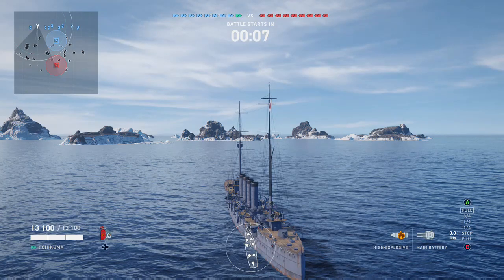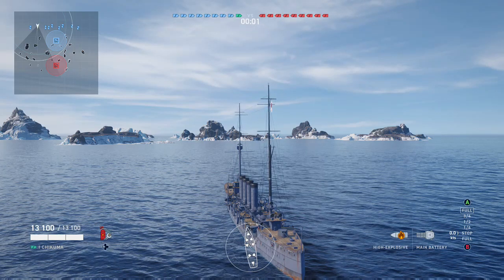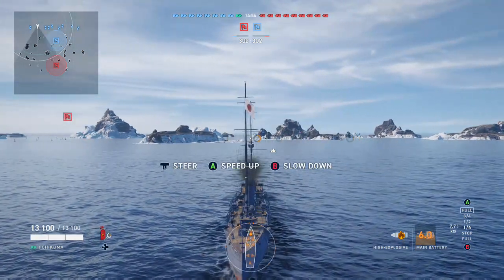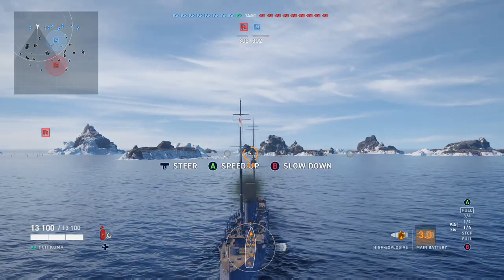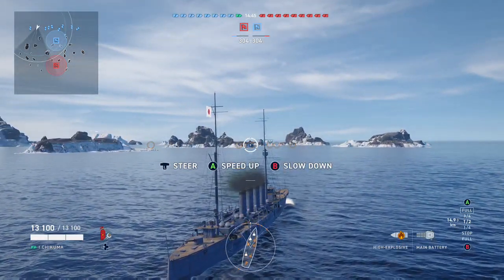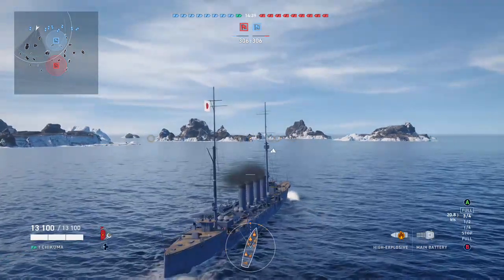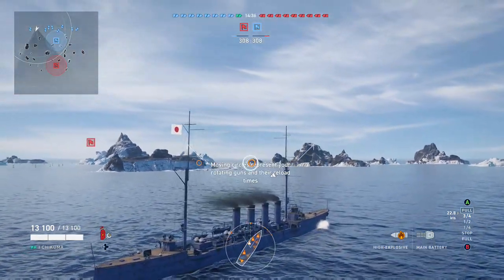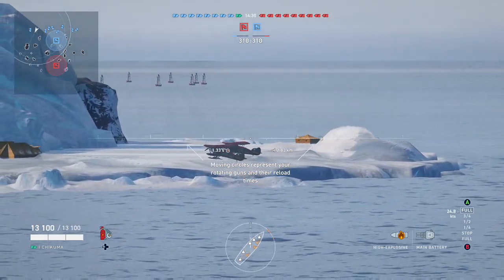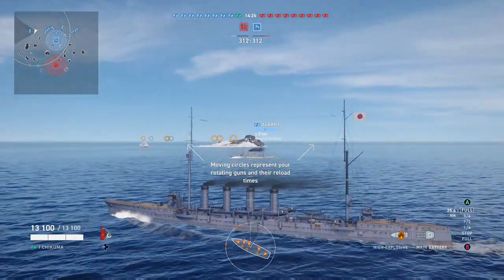Let's circle back on key points: who's on your team, what ships, where's your position, what are the land masses, what's the objective? In this case we're trying to take out all enemy ships or capture their flag. What can your ship do, and what is its role? Play to the ship's strengths. At this level, turret traverse on cruisers is pretty reasonable, so that's not much of a problem.